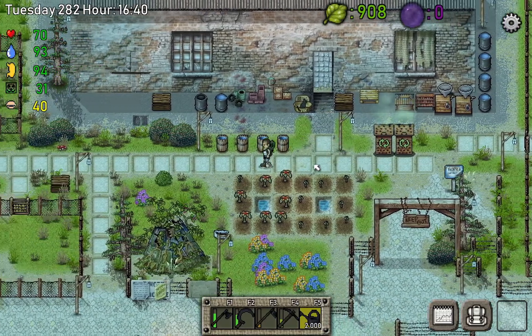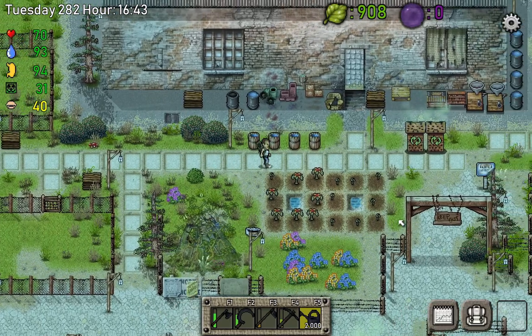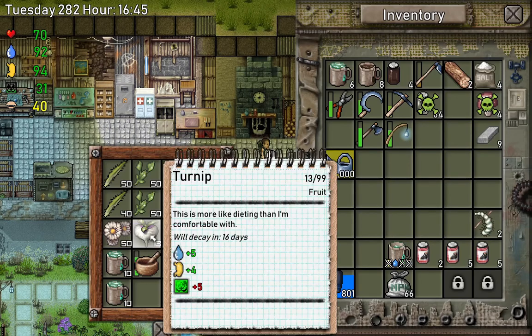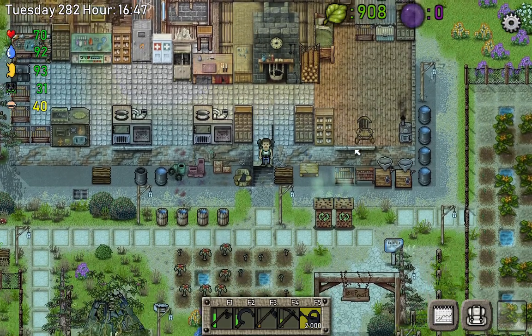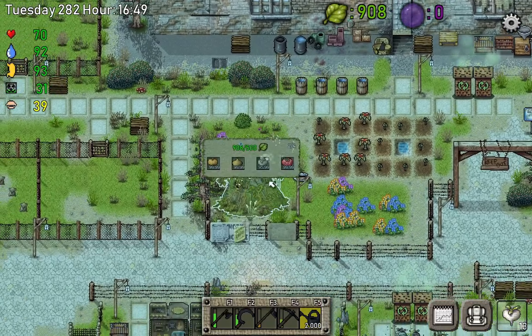Let's see what we have to do in stage three — we need four turnips. I believe I should have all the stuff in my storage. Yes, we got 13 and they're still good, they'll decay in 16 days. Let's do this and see what the last stage of Tree of Life needs.